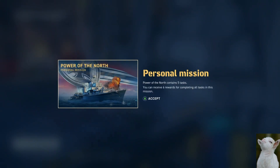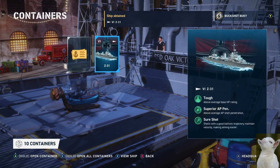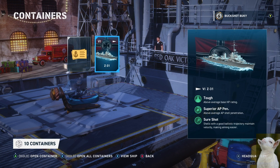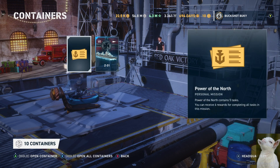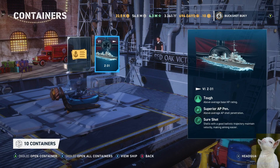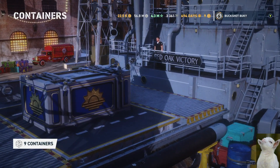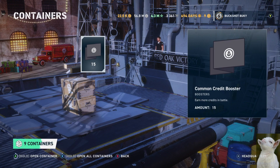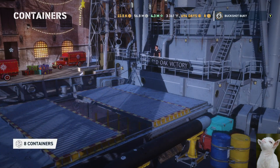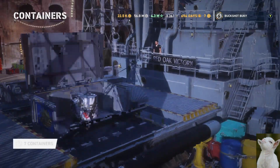Power of the North — I got the new tech tree German destroyer, the Z31, and a personal mission with it. There are probably rewards for that and it's probably gold, so that's cool. Maybe I can make some gold off of that in the end. Nine more crates and it's looking a bit scary. Credit boosters — sure.